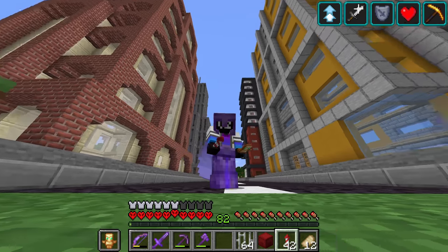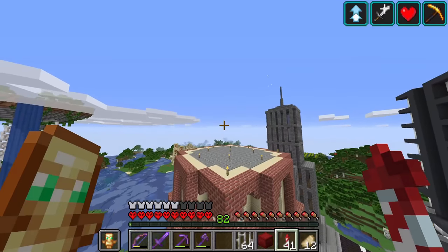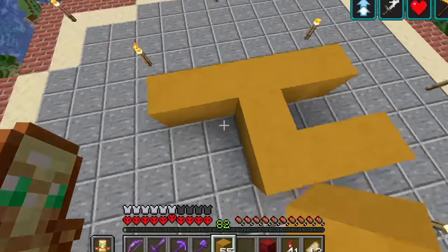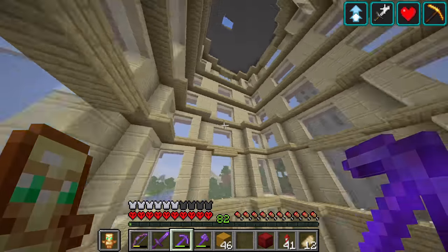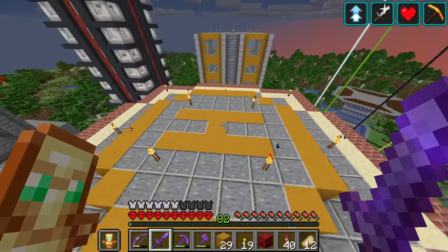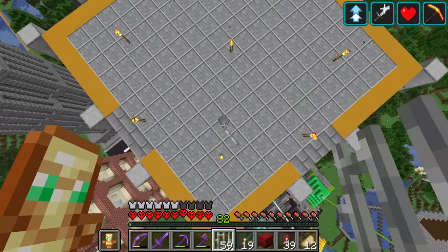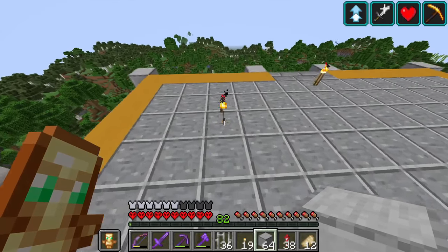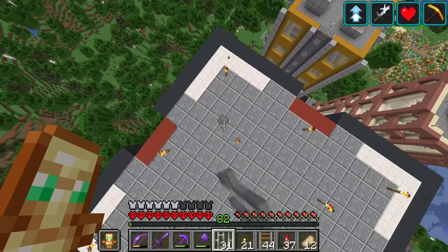Now that I've built these absolute giants it's time to focus on the smaller details, starting with the rooftops of all our buildings. On rooftop number one I'm going to be building a helipad — a helicopter landing pad. On top of this roof I also want to build an aerial antenna and some generator-looking things, plus a couple more antennas up on top.